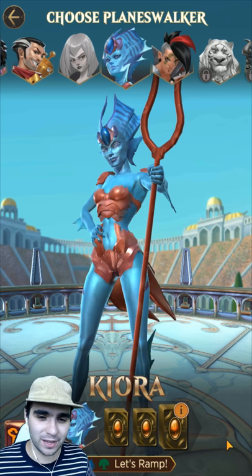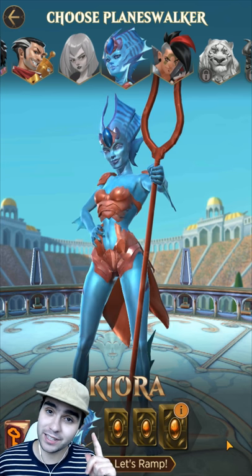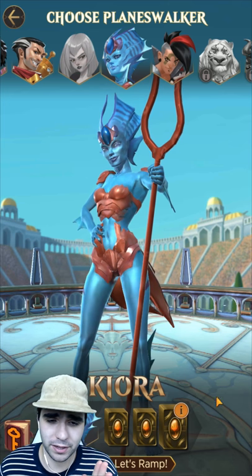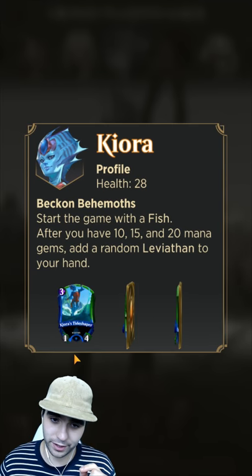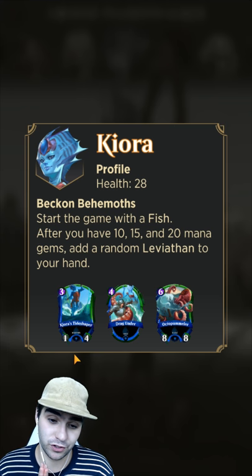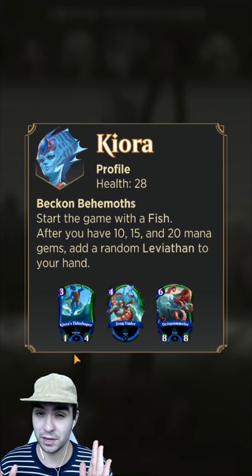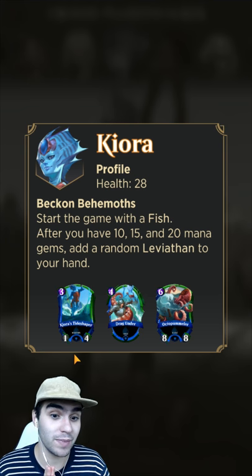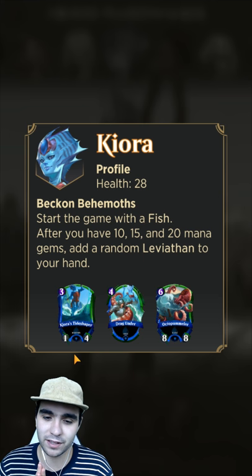Welcome to today's episode. We're looking at another new planeswalker - Kiora. Kiora is amazing. It says 'Beckon Behemoths': you start the game with a fish, which is just a 0/1, so it's nothing but it can defend. After you have 10, 15, and 20 mana gems, add a random Leviathan to your hand.